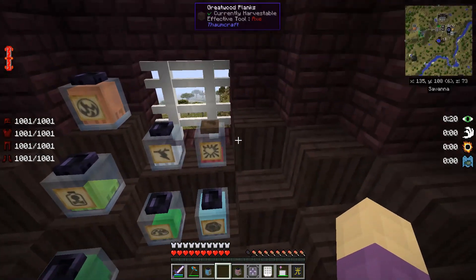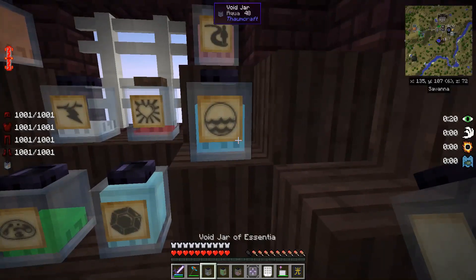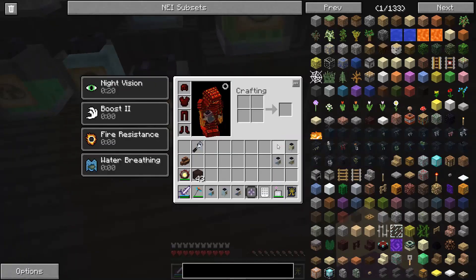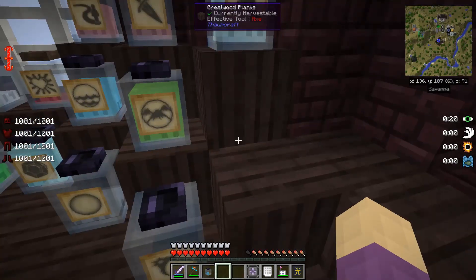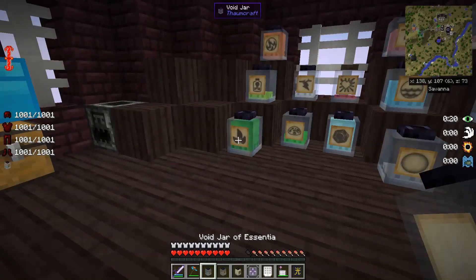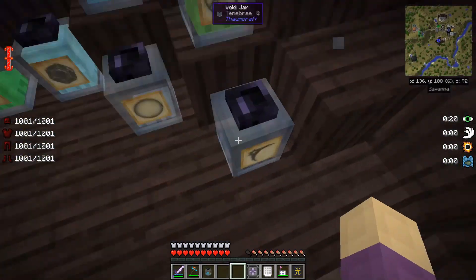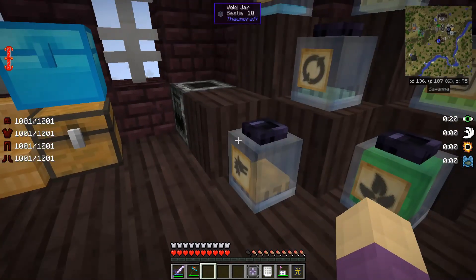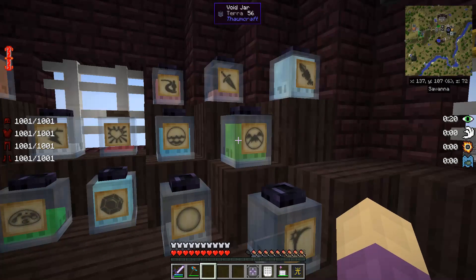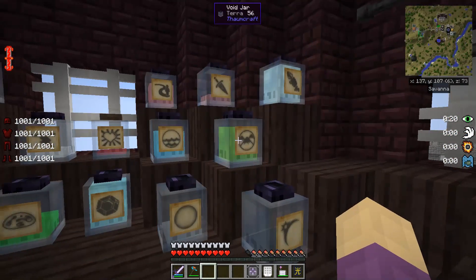Another change I've been doing: I have slowly been upgrading all of my jars to void jars, specifically because it means it's basically like having a barrel — a Java barrel that's void upgraded. You don't have to worry about something overflowing or having multiple jars of the same thing. A labeled void jar always wins, basically.